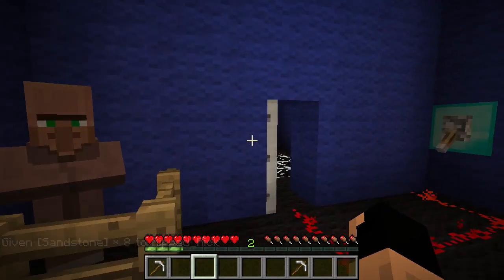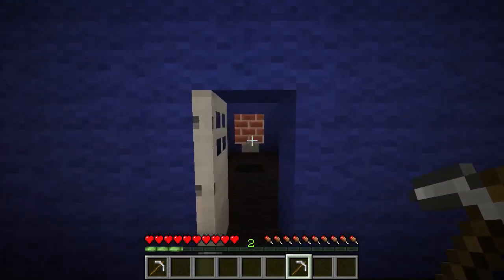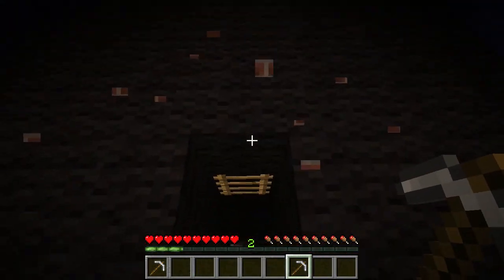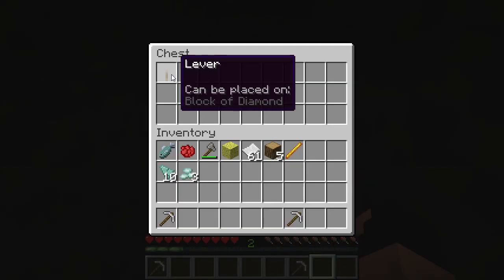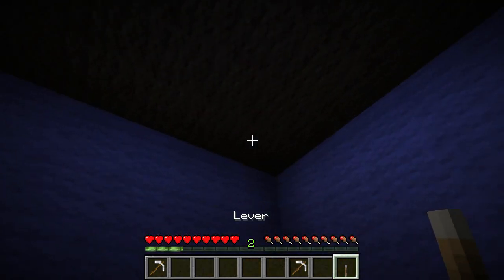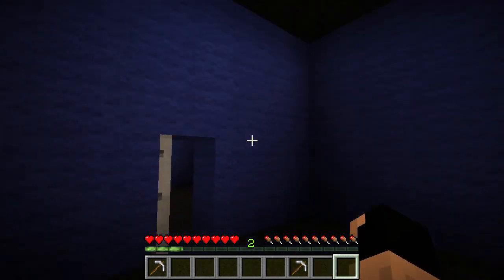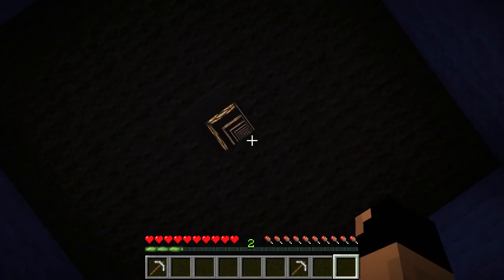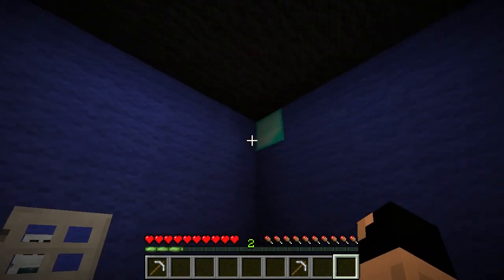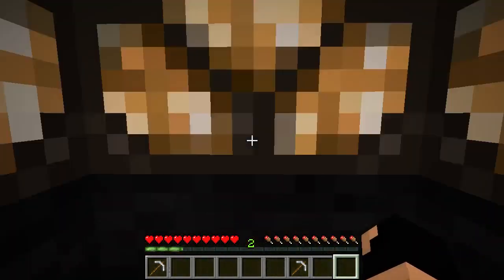Sweet - we got a lever that we can place in the block of diamond. Now where is that? It's up here. Nice, looks like we have our slime block and a button. We're gonna press that button. Whoa whoa whoa whoa - okay, so it looks like we bounced!